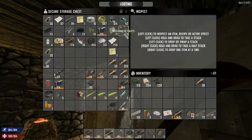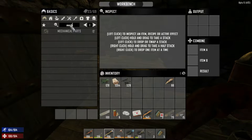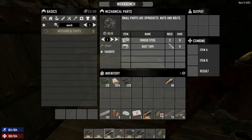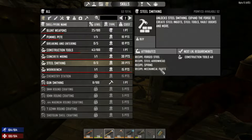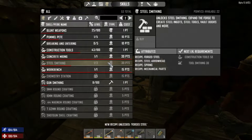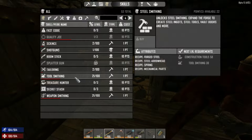We don't have the mechanical parts, and to make them we need more skill. We need to unlock steel smithing. Our tool smithing is at 21, so we need to get that up before we can upgrade. Let's check if steel arrowhead gives us mechanical parts.